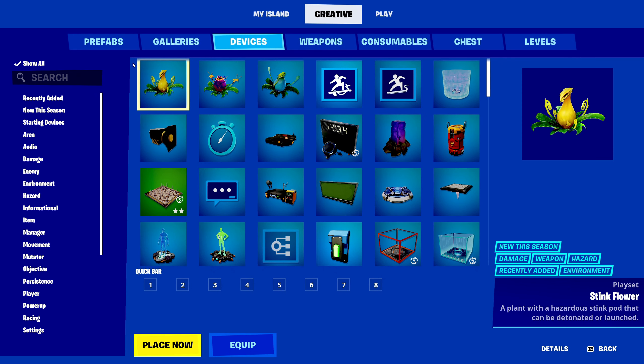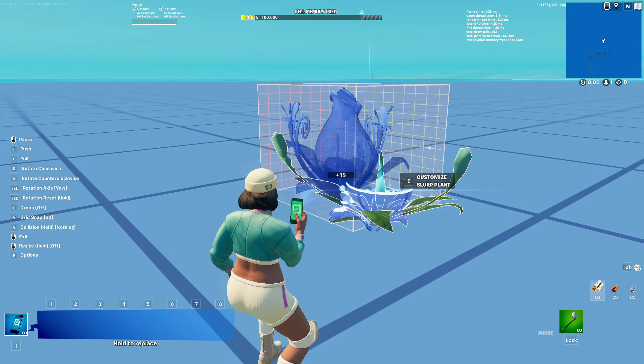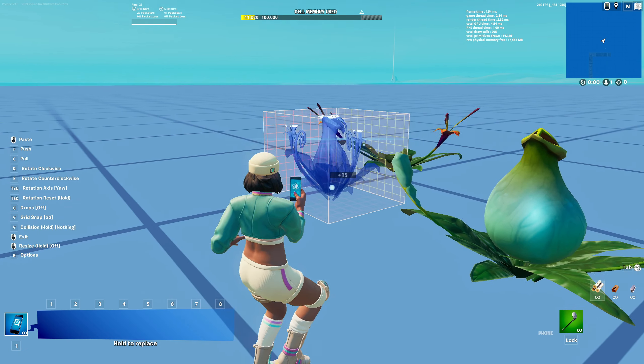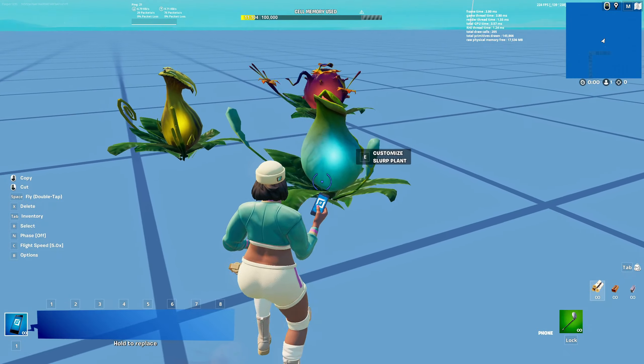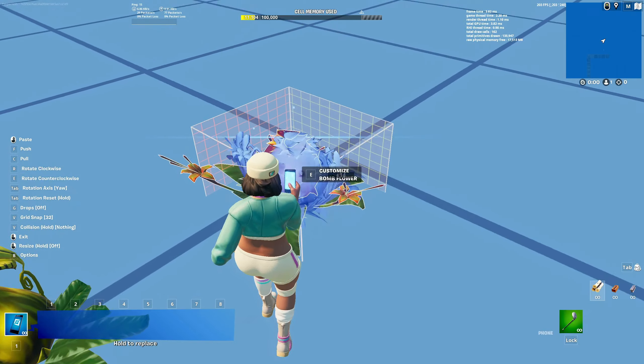Let's get right into the video. You can find these devices in your creative menu in your devices tab, and it should be on the top — otherwise you can search them up right here. We have the stink flower, we have the bomb flower, and we have the slurp plant. So let's place all these down right now. Here's the slurp plant, bomb flower, and our stink flower, just like that.